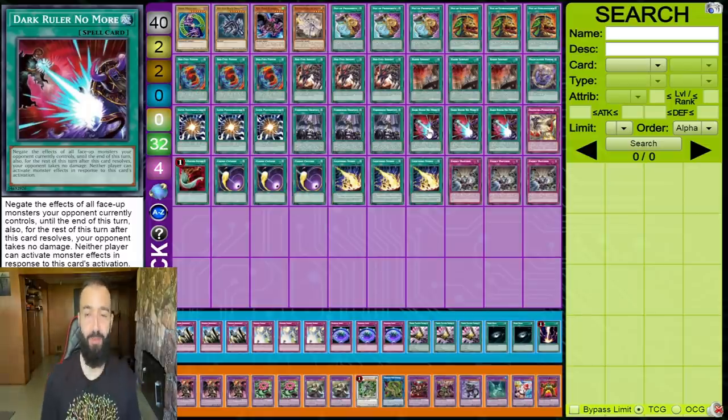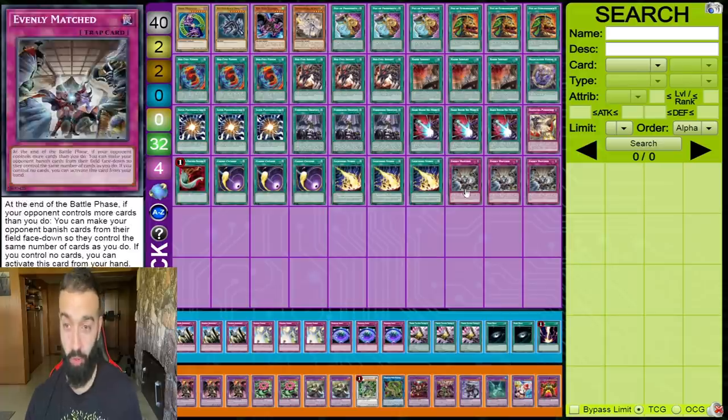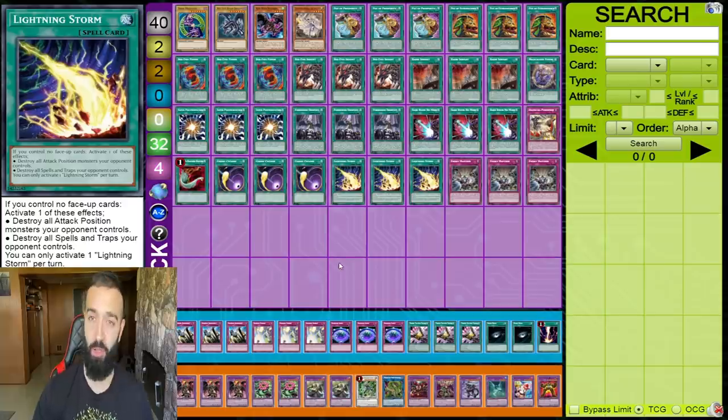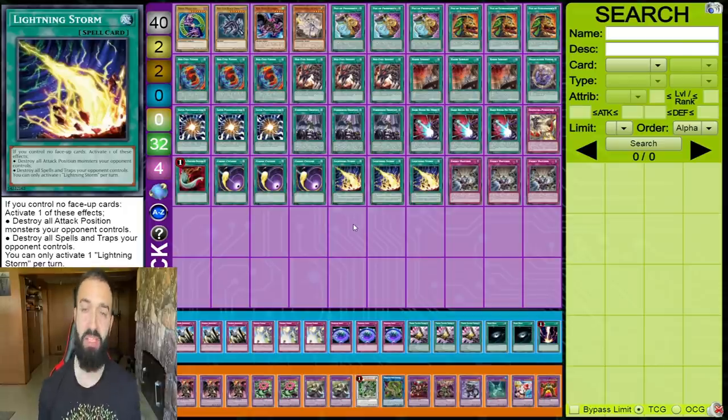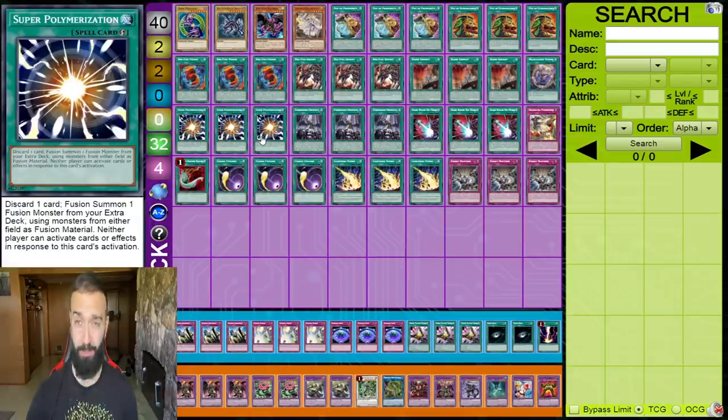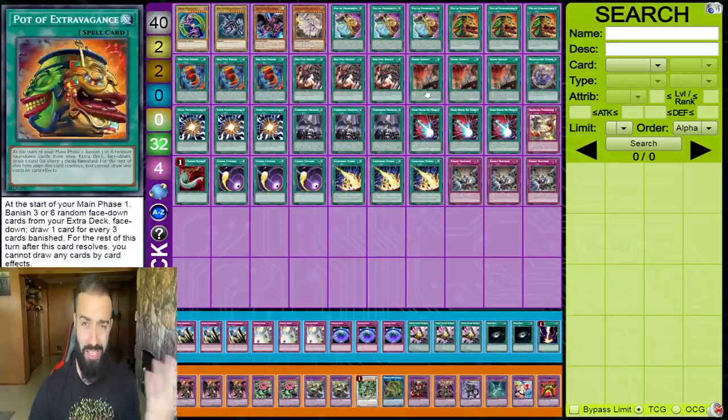Tell me any deck in the meta that when you're going second and you open Dark Ruler, Evenly, Nadir, Extravagance, Red Eyes Fusion, Super Poly — tell me any deck that can clear all that. Back row decks, combo decks, they're all dead. The whole point is you go second with all these absolute blow cards, because going second makes all these cards blowouts. Nine of these cards you can't even respond to.